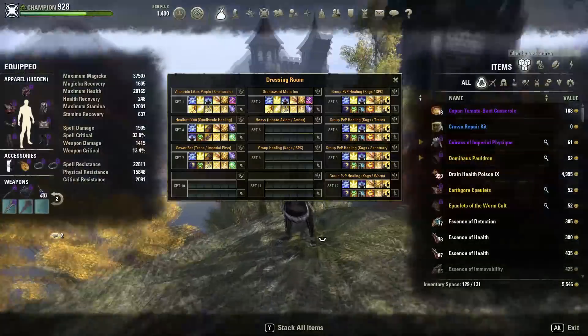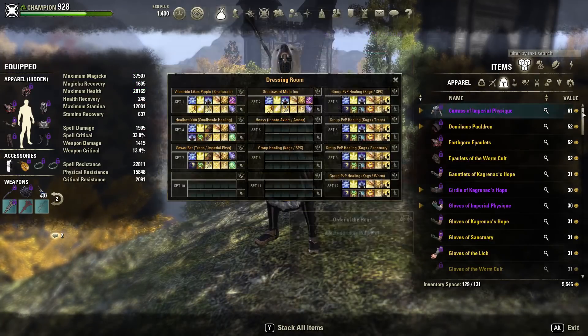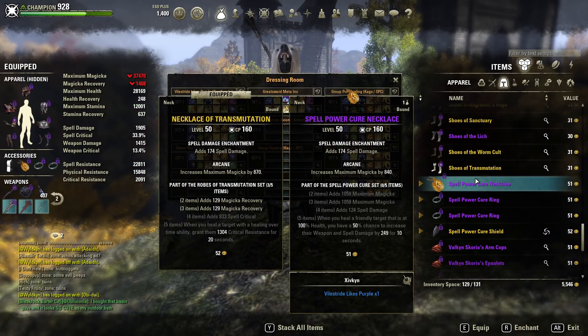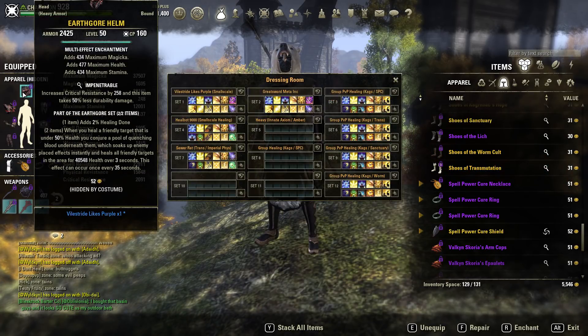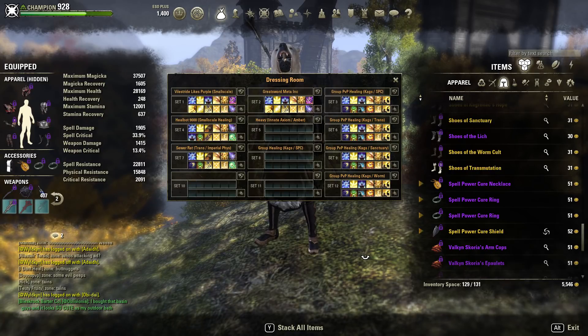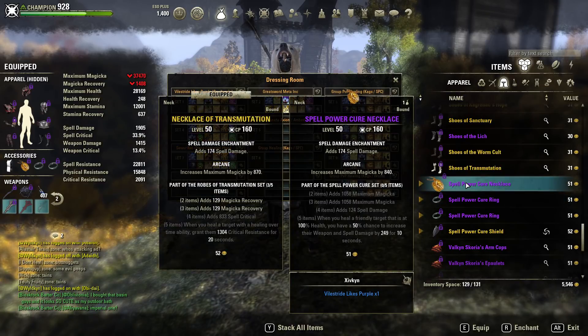Secondly, regarding the gear setups — when assigning the sets mentioned by Inari to your group, you want to be thinking about prioritising certain sets to healers vs other support roles. Ensure where you can that your healers get to use the backbar sets, such as Spell Power Cure or Transmutation, so that they can also run a monster set like Earthgore, vs having your support builds running it, because your healers will have all the relevant CP, passives and traits to benefit most from the set. You'll also want to be considering the 2-4 piece passives — rather than having a healer run a set like Sanctuary, which has a healing received tick we don't really need, have another support role use that, so a healer can wear something like SPC, which has fantastic 2-3-4 piece bonuses that will affect healing output a lot more.